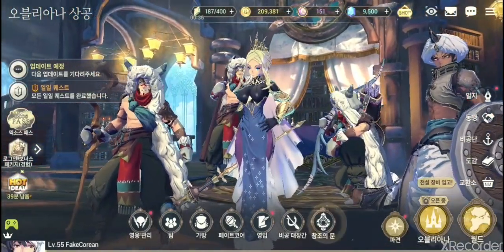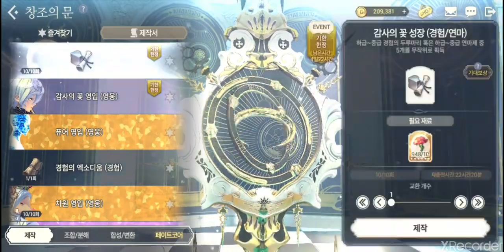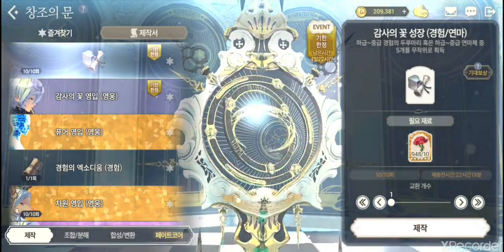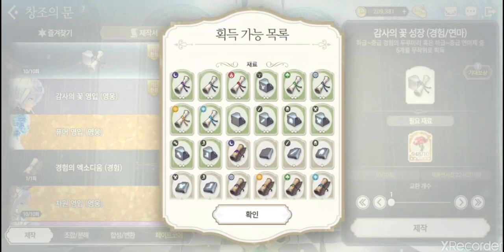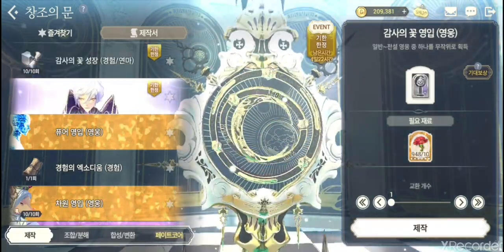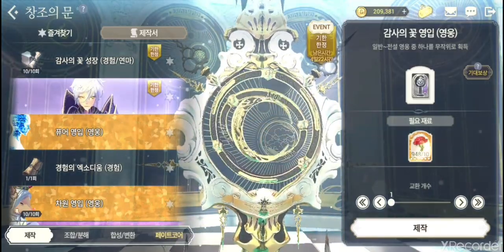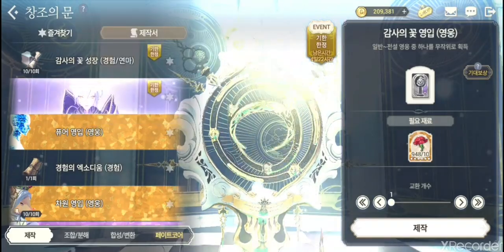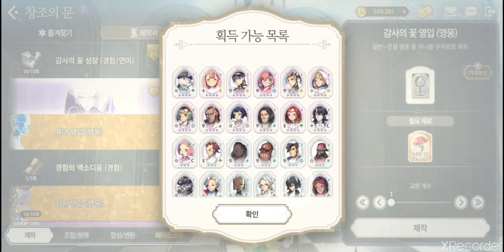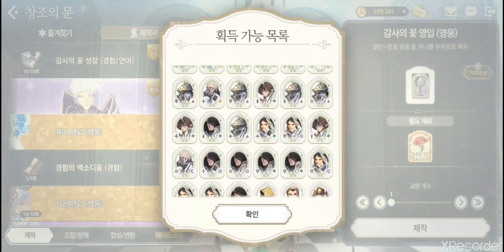Moving on to the Door of Creation. There's a timed event section here — it shows four days and 22 hours left. I don't typically do the event XP scroll one because the rewards aren't very good. The other one is available during regular days using exodia, but right now you can use roses from exploration. You can get clock heroes from three stars and four stars — two-star and one-star do not have clock heroes.